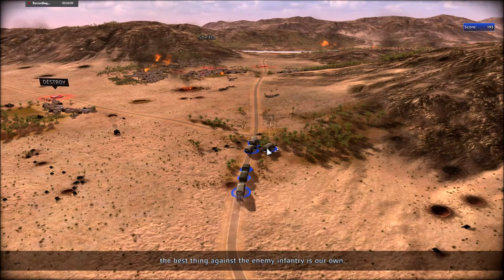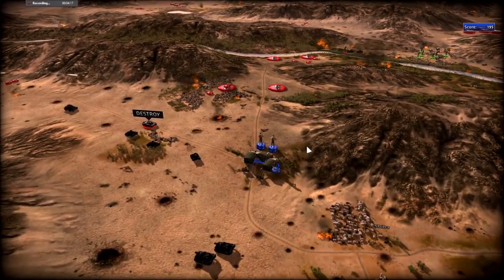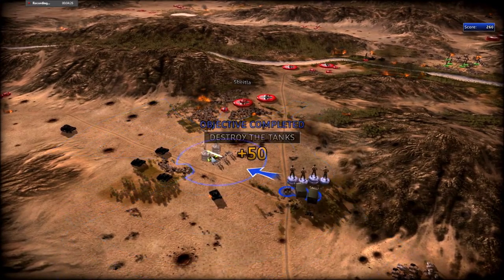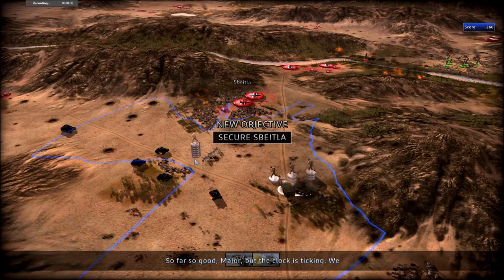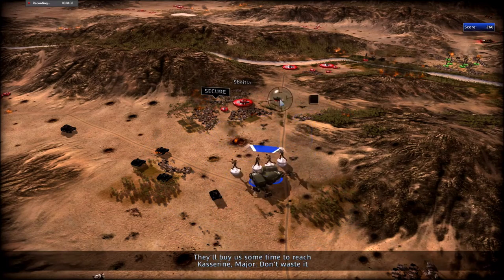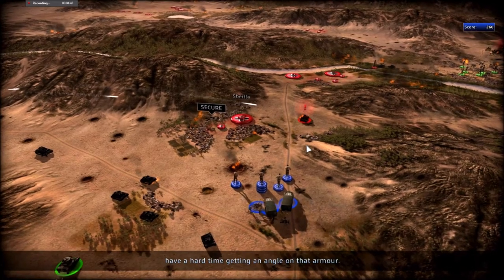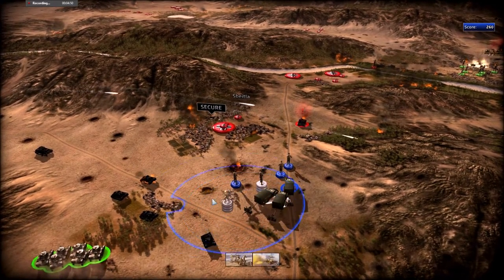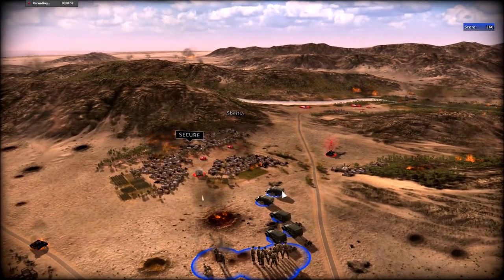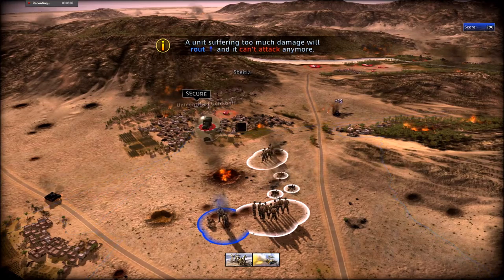The best thing against enemy infantry is our own infantry. For the first few missions there will always be tutorials — there's no way we can avoid it, sadly. If I could, I would have skipped them. The clock is ticking — we have to clear Spiteler in order to reach Kasserine. Here comes the first armored — they'll buy us some time. Blow that thing to pieces! Tank guns will have a hard time getting an angle on that armor.